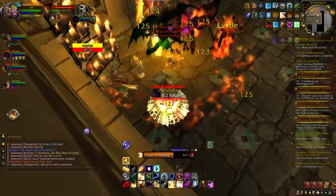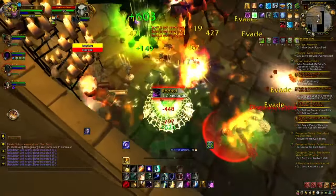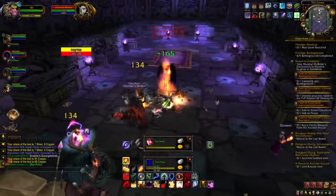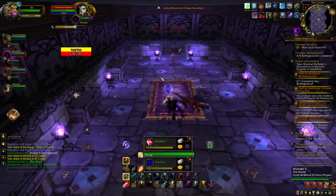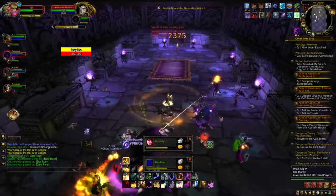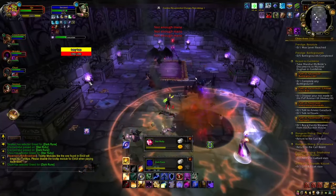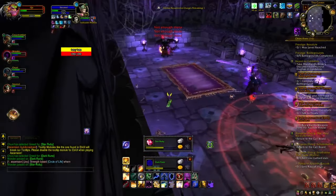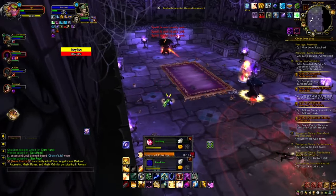In AoE combat, use Circle of Healing on cooldown and keep Consecration always active for constant extra damage and heals. In single-target engagements, the role shifts: keep the tank up using Greater Heal and Flash Heal while spamming Smite on the enemy, which heals your allies at the same time. If your tank has trouble holding aggro, there's little reason to stray from the AoE rotation of Holy Nova, Circle of Healing, and Consecration.